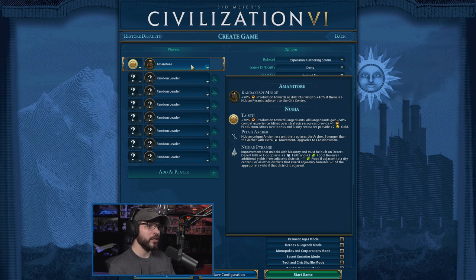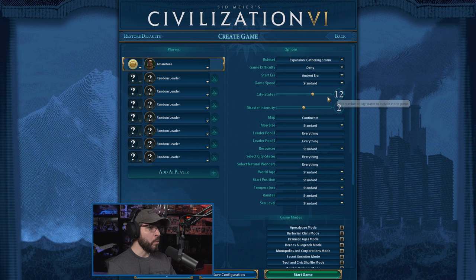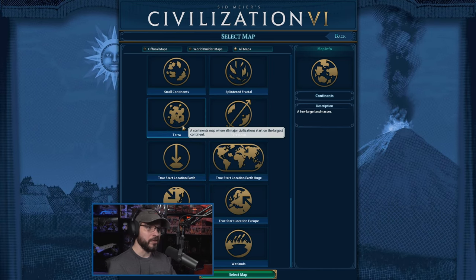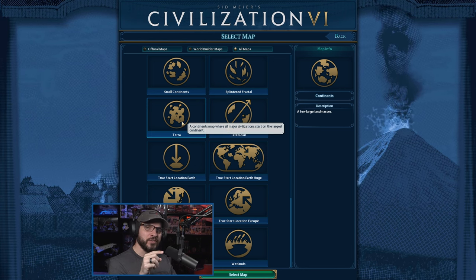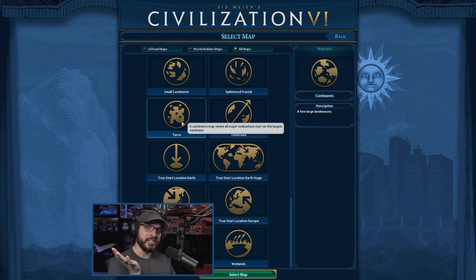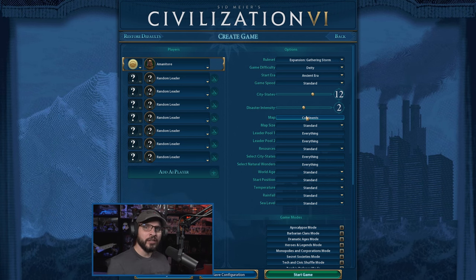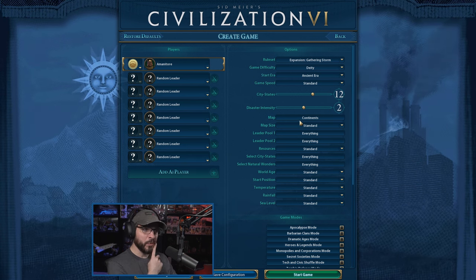Alright, here we are — there's Mana Tour. We can actually change her logo, but we'll leave it at the default for now. We're going to be playing on Deity. Game speed standard, no changes there. I thought about going Terra Map, and I actually did try it twice — both times we had a rival civilization within about five tiles of our starting city. That just spells disaster. I didn't like it. So we're not going to do Terra. We're going to go back to a Continents map.